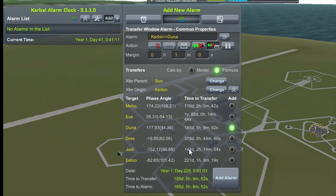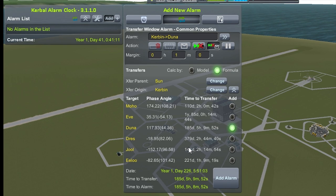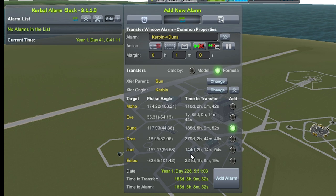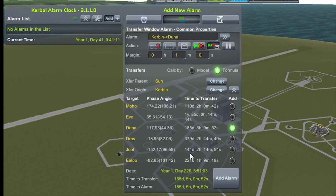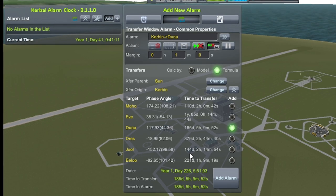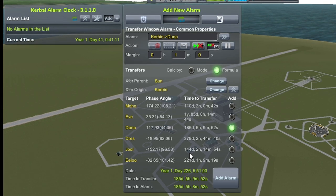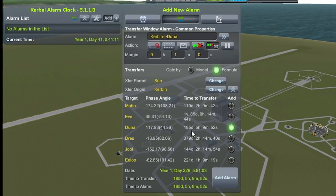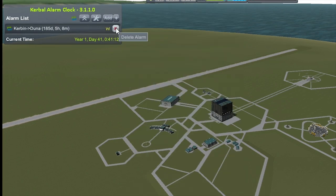I don't see another transfer window for Jool for a while. At the same time, I'm not really prepped up for what I want for a bounce around in the Jool system, and I want to make sure I have the contract before I bother shipping anybody out. There are other tools on the web that you can use to gauge your windows and what kind of delta-Vs you're going to need. This is just a simple reminder.